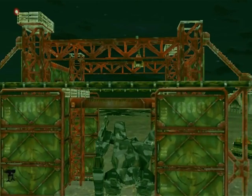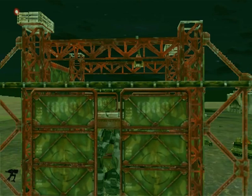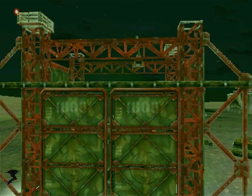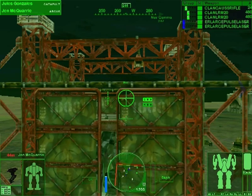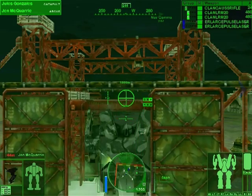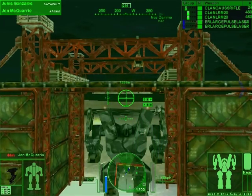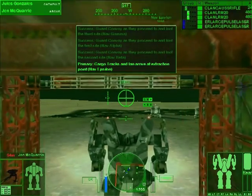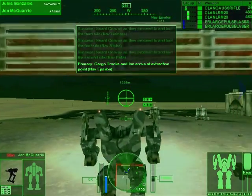Restock me. Shutting down. Initiating repairs. I'm such a bitch. Command, this is Romeo 1 - we can't hold this position. Back to 24 gauss ammo. Command, we're done at the final site, we're moving out. We may just pull this off.